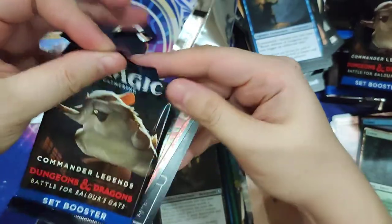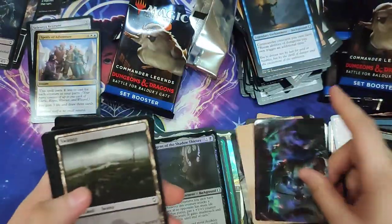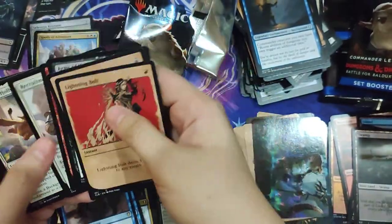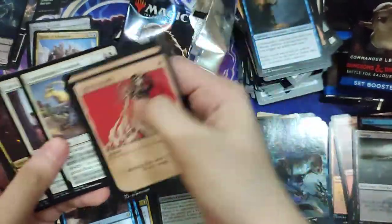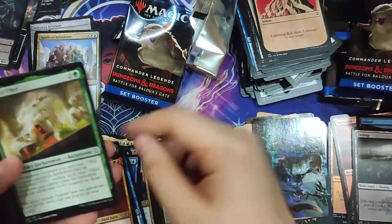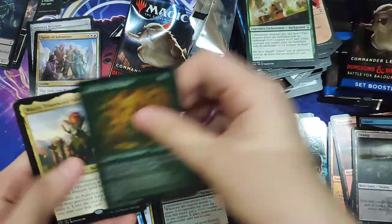And then our last pack. Another Showcase Lightning Bolt. A Raphael Fiendish Savior. Acolyte of Bahamut. Another Mazzy True Sword Paladin. And that's it.